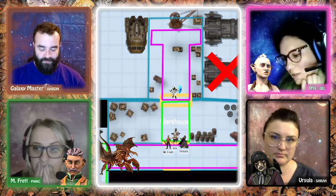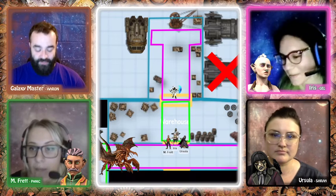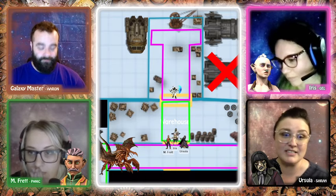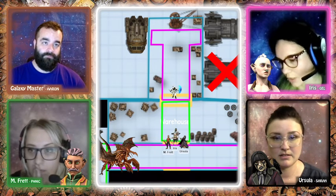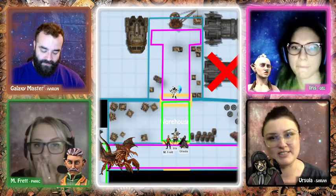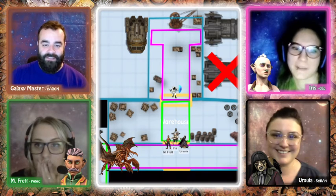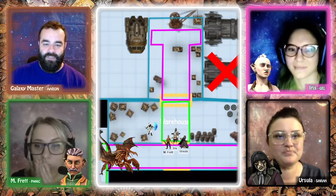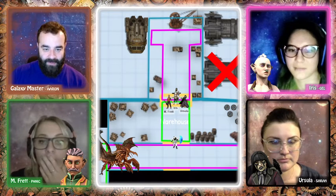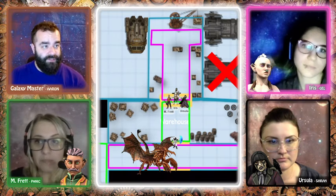Iris picks up the laughing trooper and tosses him toward the creature, making a strength check and rolling 13. They're just under but the GM confirms they're totally fine — essentially switching places with the trooper. The creature gets a little closer. It's M-Fret's turn next.